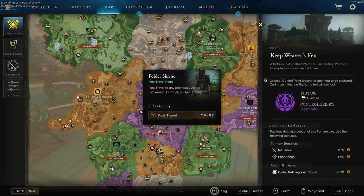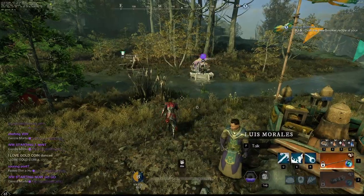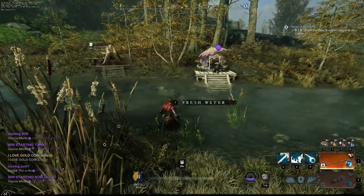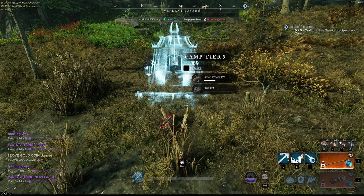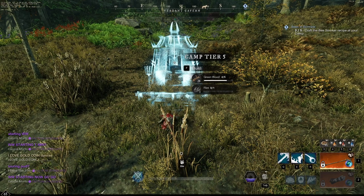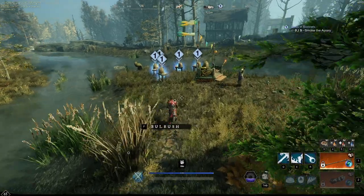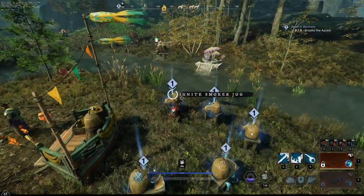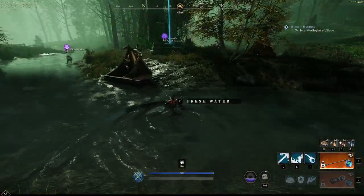Now we need to go back to the Summer Medley Fair village and talk to the quest giver again. Now we're going to teleport down to Brightwood, to this shrine right here. Once we are here, go ahead and talk to the person. You're going to have to place down your camp, and you can grab some extra flint from around here and use the wood that you gathered earlier to craft it. Now go ahead and craft five of the bee smokers. Once you've crafted the five bee smokers, head over to the beehives here and use them on the beehive. Once you've done that, teleport back to the Medley Fair village.